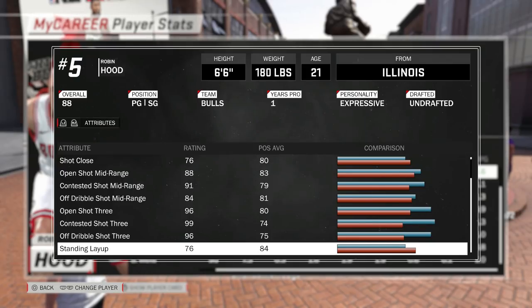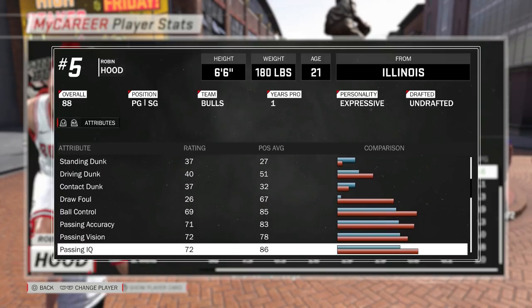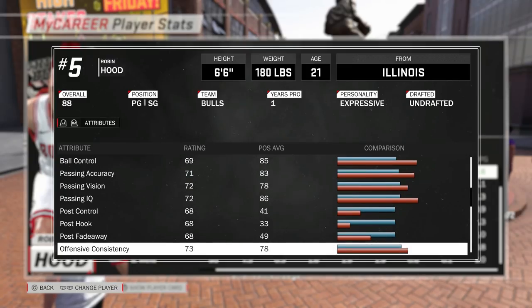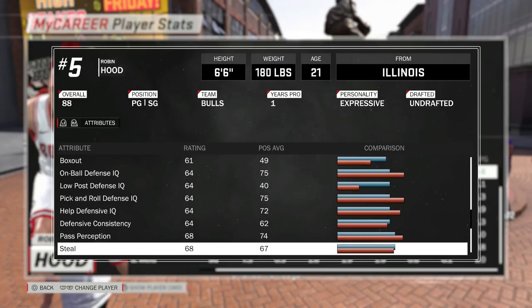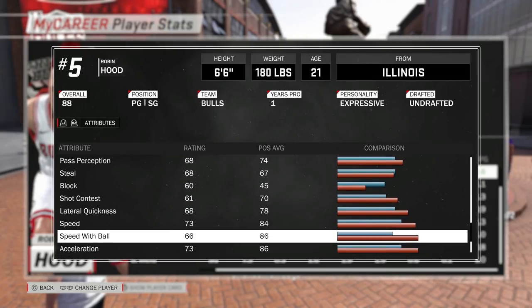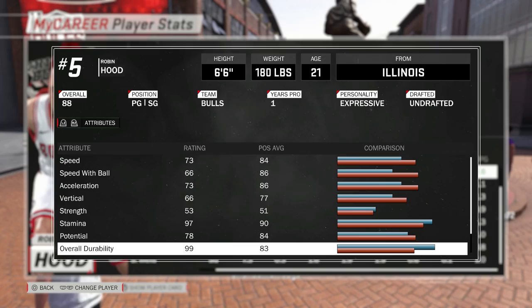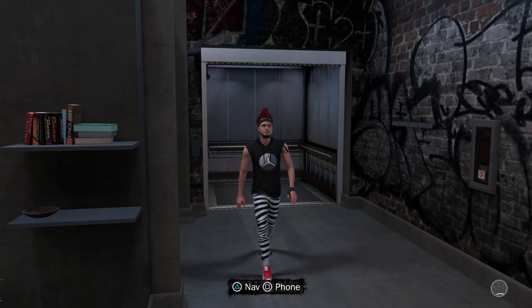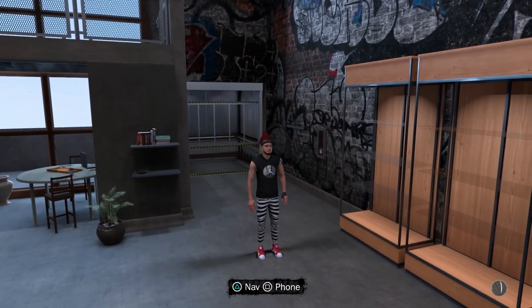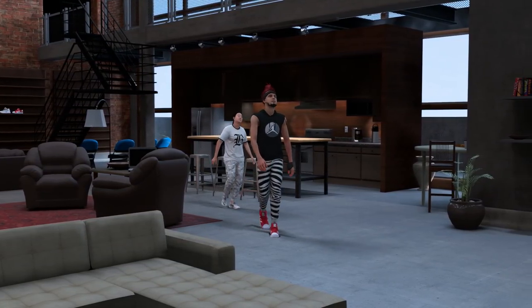I'll be streaming my grind on Twitch, but right now I've been focusing on my career and getting badges. I've gotten Hall of Fame Limitless Range - that's the only Hall of Fame badge I have right now. Sharpshooter badges are a grind. In my personal opinion this is one of the better builds of the year, but you have to enjoy shooting and know what to do without dribbling like a dribble god. This year in 2K18 it's more about IQ than dribbling.